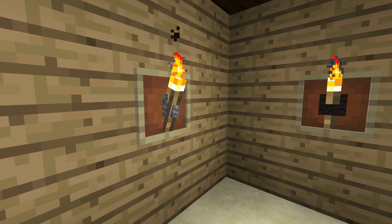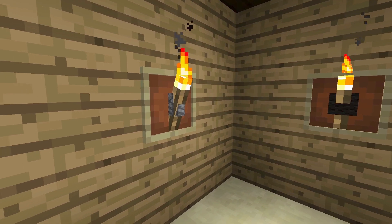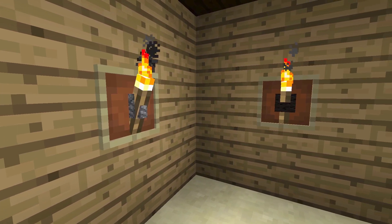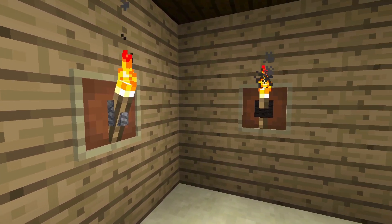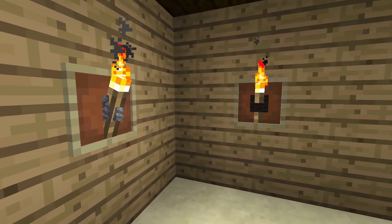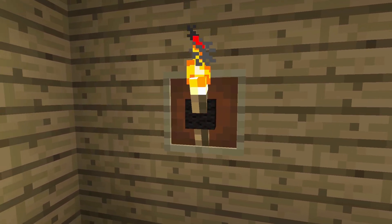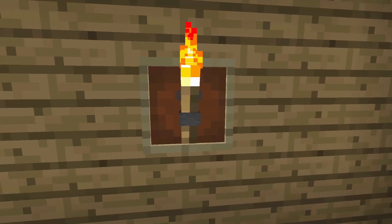Then I've got a torch and a fence post — a cobble fence or cobble wall, whatever you call it. It looks a little nicer. This is a block of black wool, which adds a little something to the look.